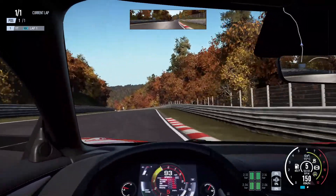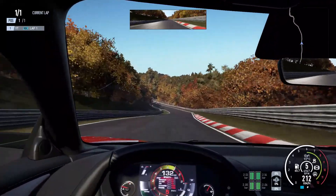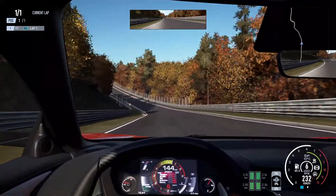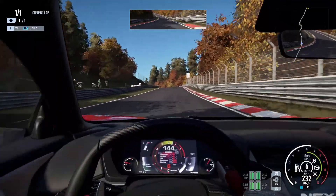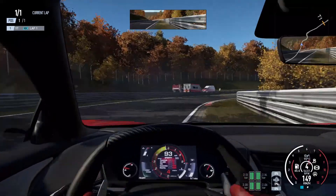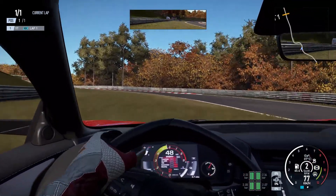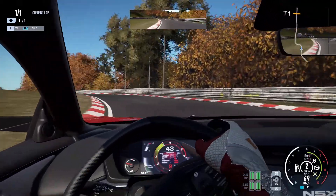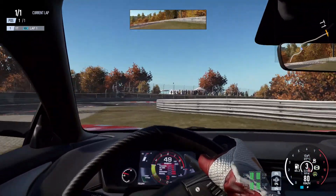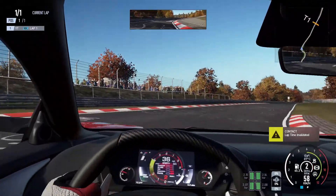I'm using the manual gearbox, but I don't have clutch enabled at the moment. Although I'll probably enable it pretty soon — I have clutch enabled on Forza, but the gearing is slightly less realistic on Forza. I haven't actually tried manual with clutch on this yet at all. Let's try to get back onto the track. There you go — I wasn't paying attention to the map. Let's get back on track.